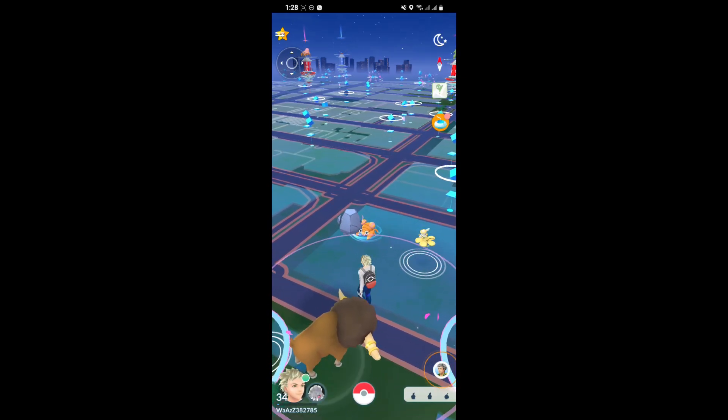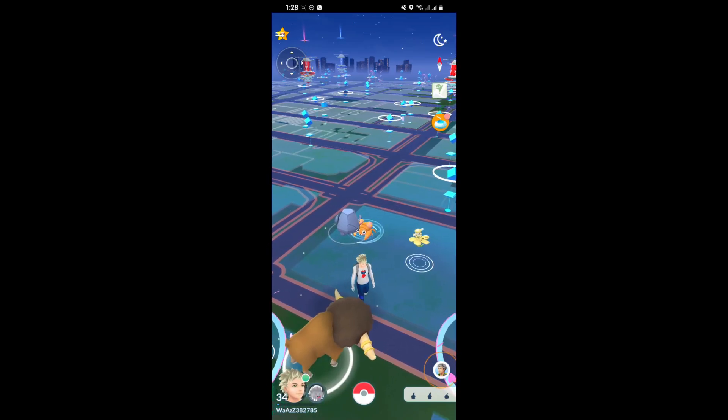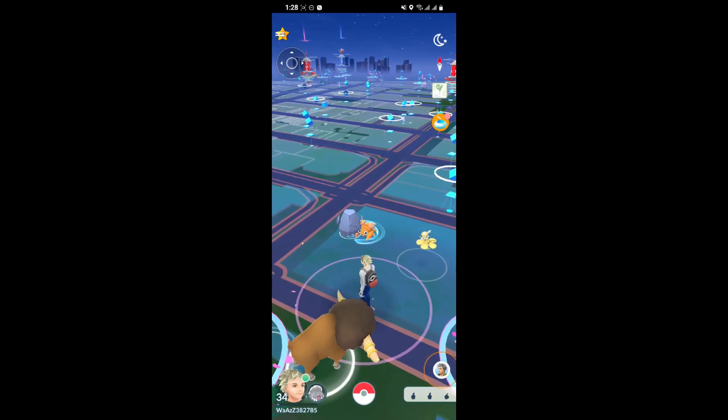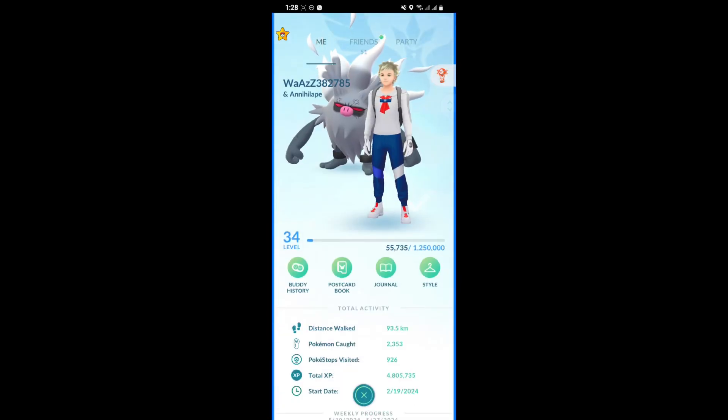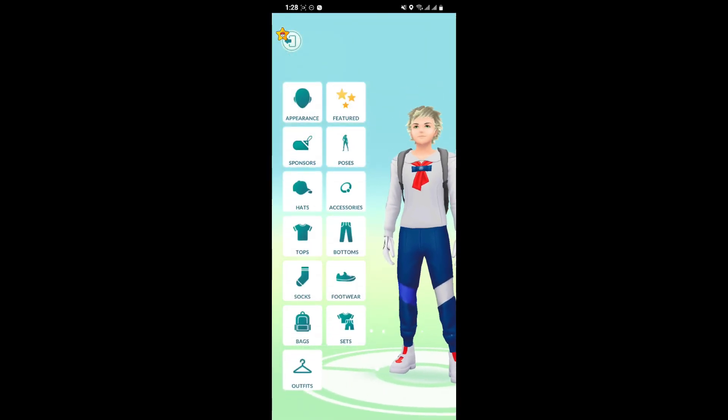So at first just open your game, and as you open the game just look at your left bottom corner where you can see your profile option. So just click on there to view this options. So as you view this page, look at your top right here and just select the style.